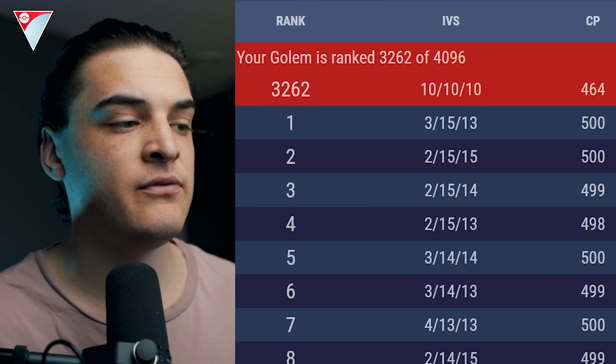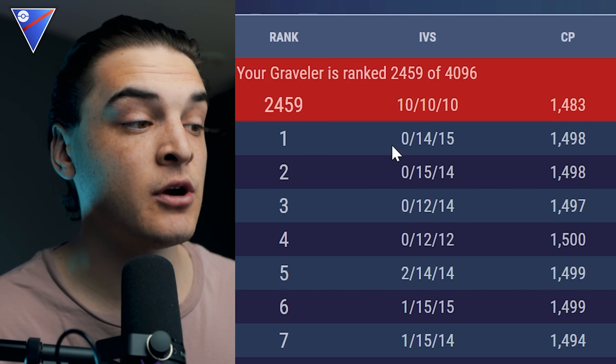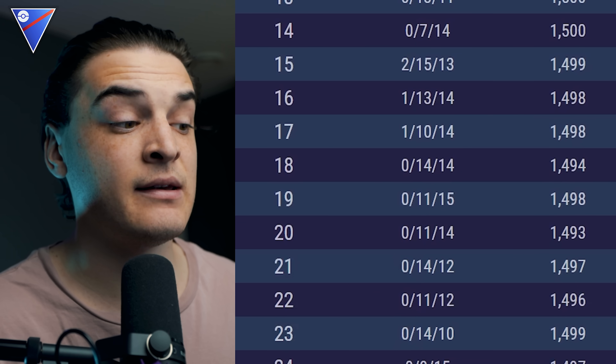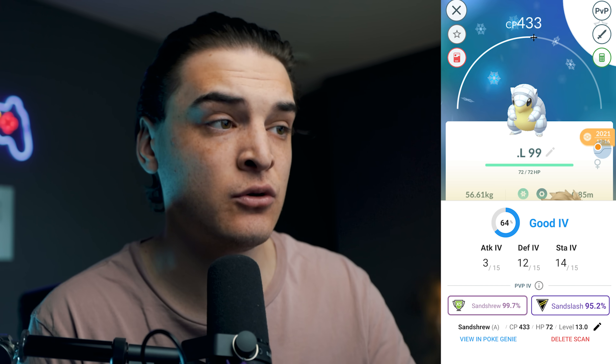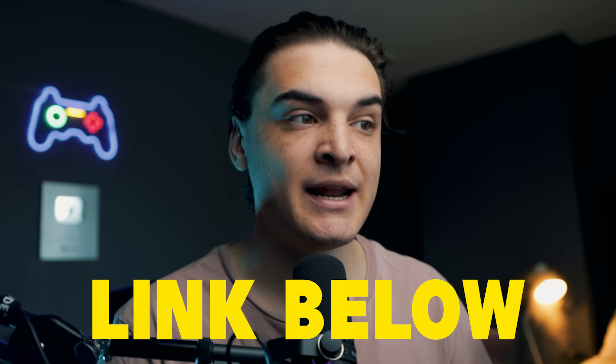If you're running in the Little Cup, 3/15/13 is the rank 1 IV. Honestly, I would argue Alolan Graveler is a better PVP Pokémon, specifically for some special Great League cups. In the Great League, a 0/14/15 is the rank 1 for Alolan Graveler — but again, anything low attack, high defense, high stamina will do well. Remember, you can download an app like Pokégenie to instantly scan your Pokémon during the community day and it'll tell you how good that IV set is. I'll also link the IV website below if you want to check it out.